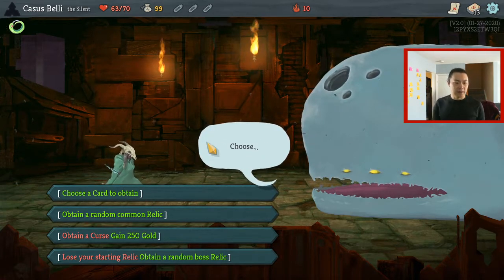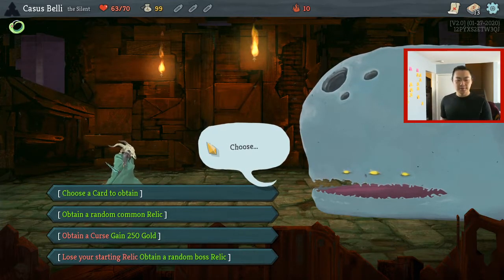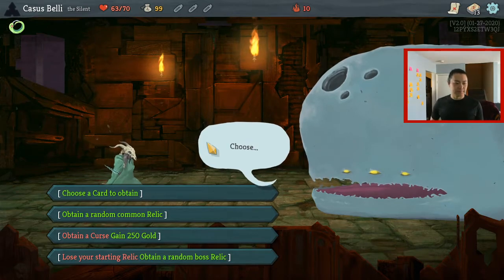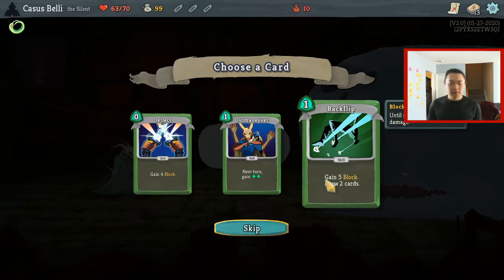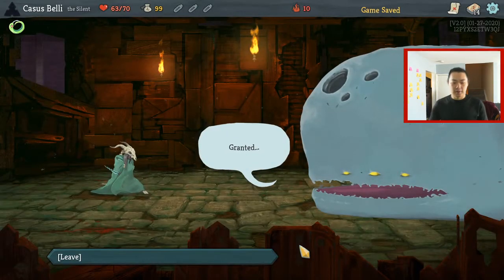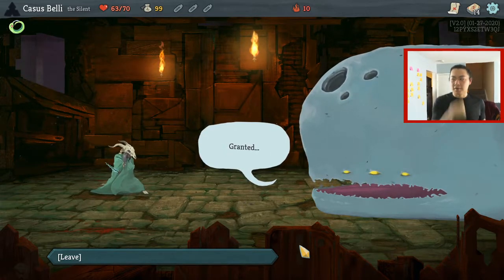Choose a card to obtain — random common relic, Pink Curse. Choose a card. Backflip is always good. Why am I looking to this side? I don't need to. Maybe you want to tilt a little, go to the monitor a little bit.